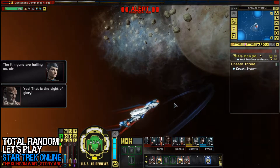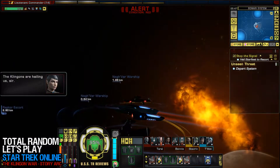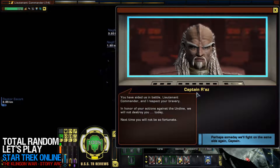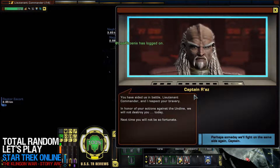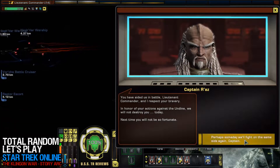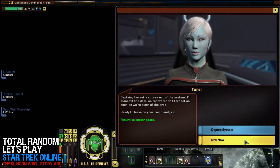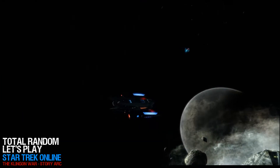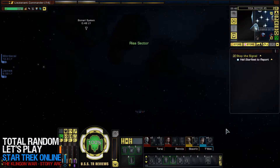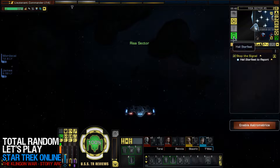The Klingons are hailing us, sir. 'You have aided us in battle, and I respect your bravery. In honor of your actions against the Undine, we will not destroy you today. Next time, you will not be so fortunate. Perhaps someday we'll fight on the same side again, Captain.' I've set a course out of the system. I'll transmit the data we recovered to Starfleet as soon as we're clear of the area. Ready to leave on your command, sir. Alright, let's hail Starfleet.